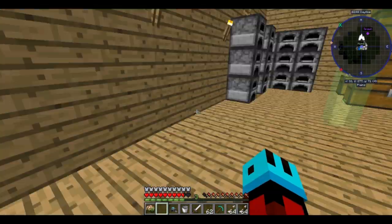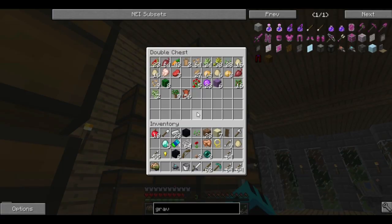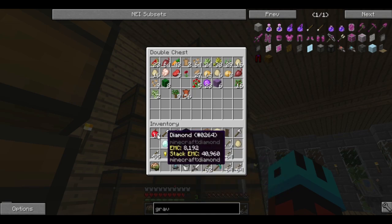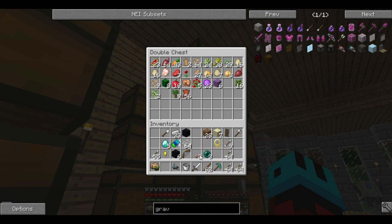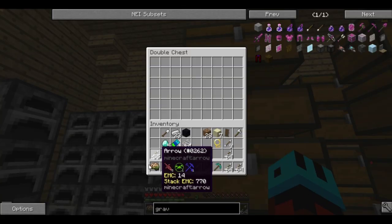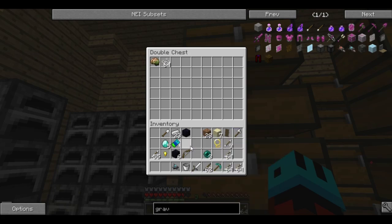I think the first thing we've got to do today is breed our animals. Let me put some of this stuff where it belongs. This should be a chest for just mob drops. What? Let's go.